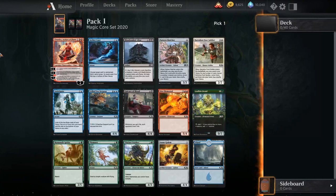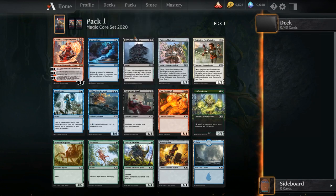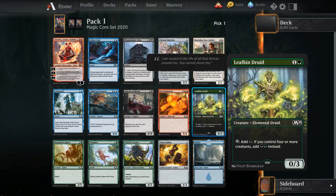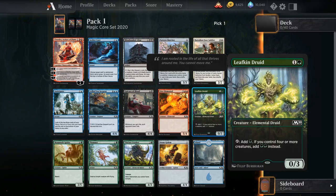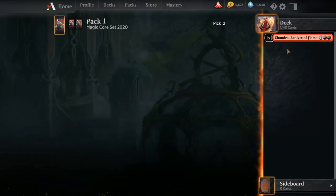Okie doke, what have we got here? I'm going to be talking about two cards out of this pack mostly. Chandra, Acolyte of Flame is much better than it looks — there is a decent amount of elemental synergies that just care about you having elementals in play: Flamekin Brawler, Risen Reef come to mind, and the red-green Creeping Trailblazer that makes them attack for four every turn. You can also get value ticking it up to recur instants from your graveyard like a Rabid Bite or a Shock. Chandra, Acolyte of Flame is just a great card and definitely the pick out of this pack.